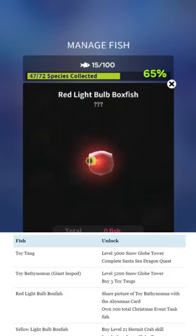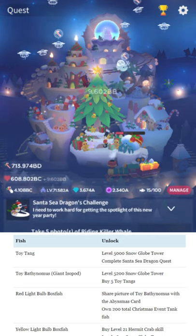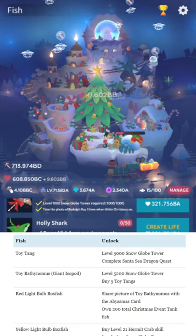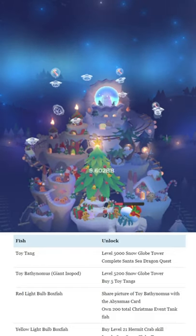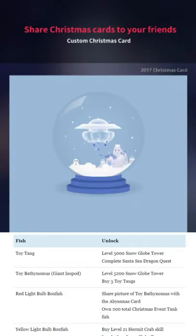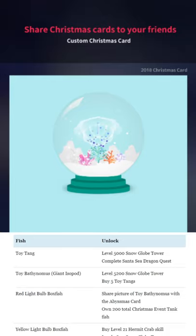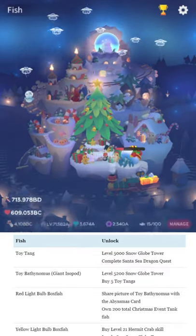For this one, you need to share a picture of the toy isopod with the Abyssmas Christmas card, and you need to own 200 fish in the Christmas event tank. To do the Abyssmas card, go to camera mode, click the little button, and then use the Abyssmas one. These were a fun little feature — I think 2017 introduced those. It was a cute little added thing.